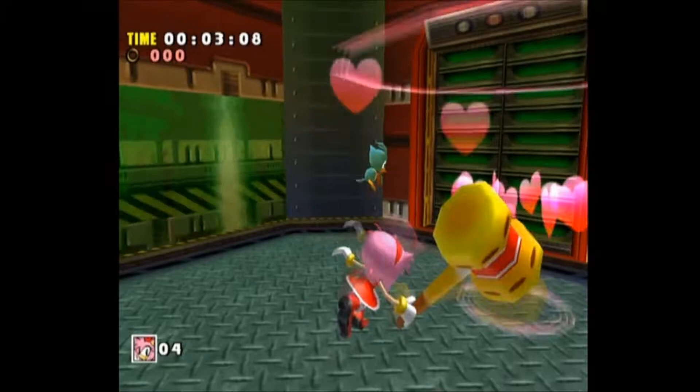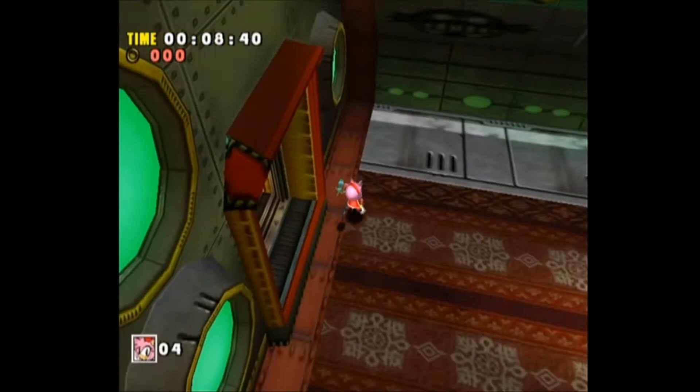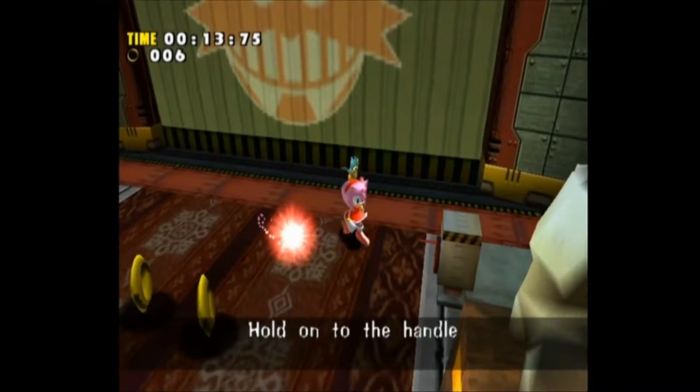Hey there everybody, DestroyRex here and welcome back to the Let's Play Sonic Adventure DX Director's Cut. We're on part 16, we are still playing as Amy Rose, and we are now in the Hot Shelter. This is a place that only one of three characters can get to in the game, and Amy is one of them.